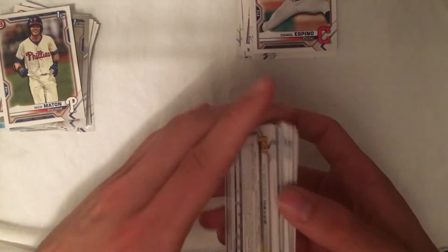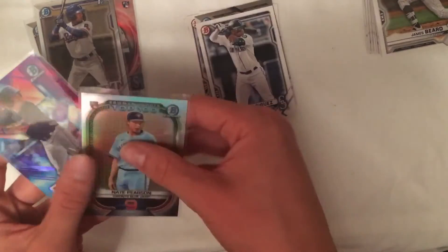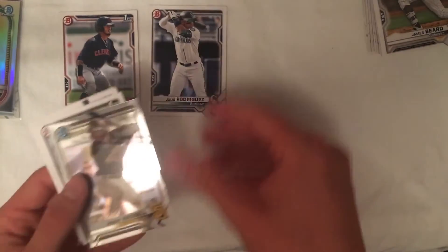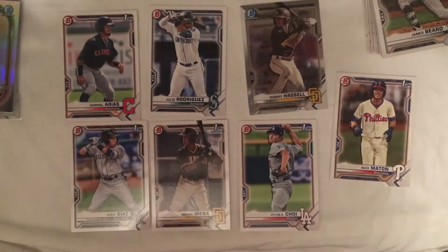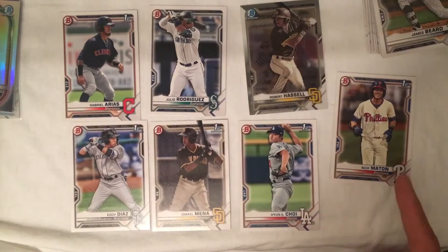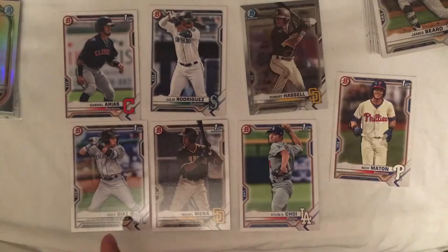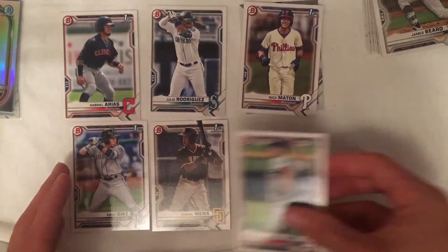So that will be it — a ton of great cards in there for that Bowman blaster box, that was really nice. Let me sort out the cards I put into penny sleeves. These are all the cards I set aside — all First Bowmans and other cards I thought were good. We've got Gabriel Arias First Bowman paper, Julio Rodriguez base paper, Robert Hassel Bowman chrome, Nick Maton First Bowman paper, Han Il Choi First Bowman paper, Ismael Mena First Bowman paper, and Eddie Diaz First Bowman paper. These are all the cards I'll probably end up putting into penny sleeves.